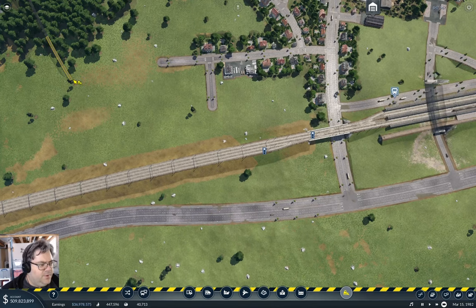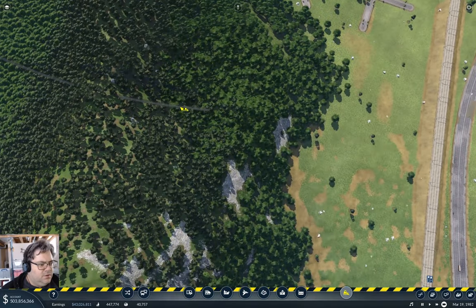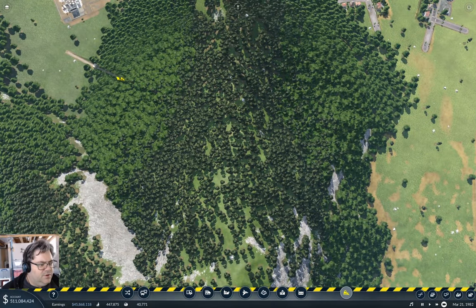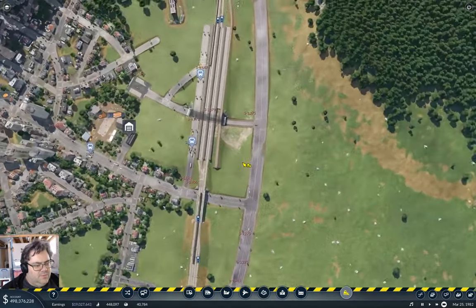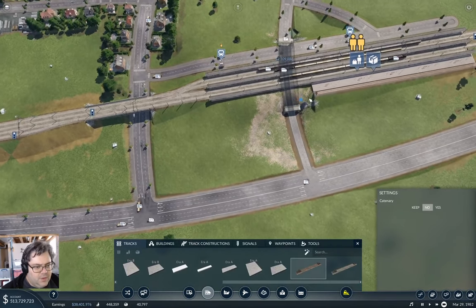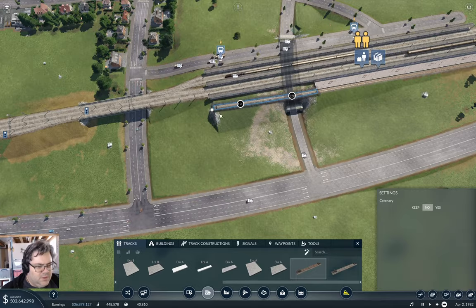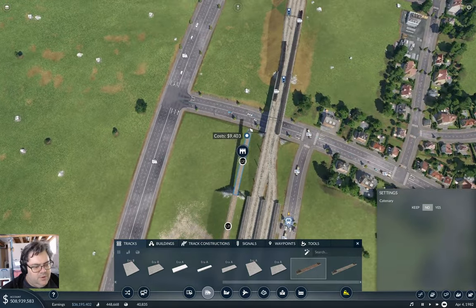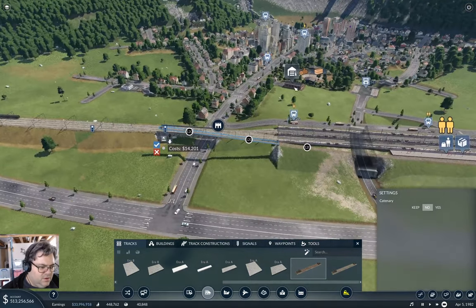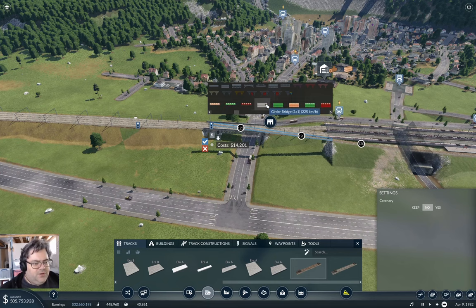Okay, if I need to go up and over I'll do that. Pressing the wrong buttons doesn't help. There we go. So this needs to come out uphill — okay, so that's coming uphill. Now we can get across here. What bridge can we go for here?